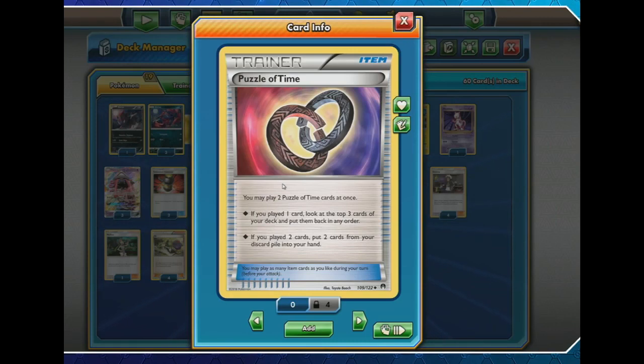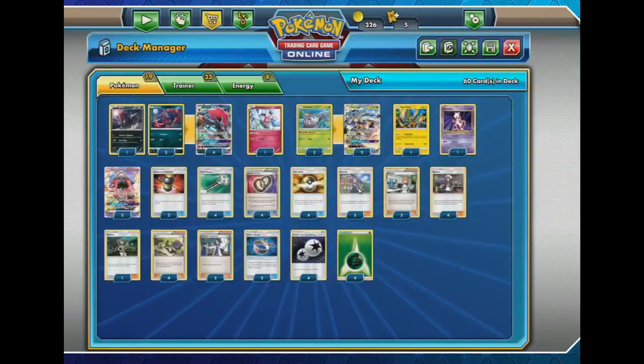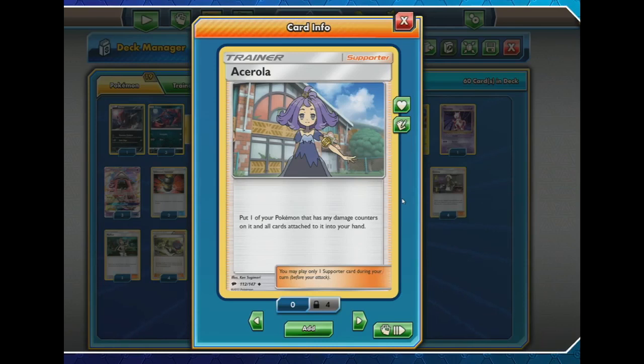As Robin said, he could reuse Acerola up to seven times, and there are three copies of Acerola in the deck. It's just absolutely crazy. Puzzle of Time also lets you look at the top three cards of your deck, and then use Trade to draw into them. If your Zoroark or Golisopod has any damage counters on it, you can just pick it up and put it straight back down again — because it's a Stage 1 Pokémon, not a Stage 2, so you don't need Rare Candy. It's just crazy to think you can use this up to seven times in one game.